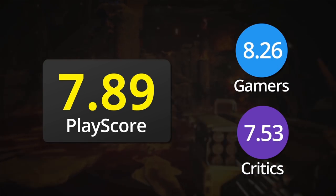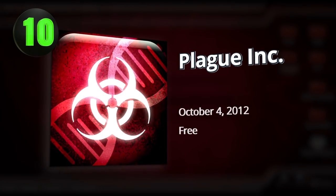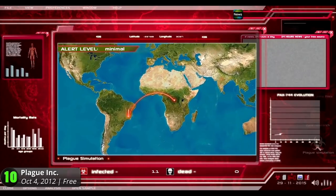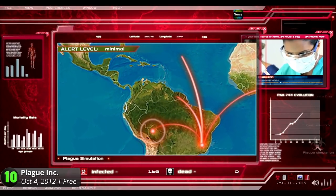10. Plague Inc. Pandemic Creations brings out the inner umbrella corporation within you as you spread a world-ending plague to destroy humanity for good.